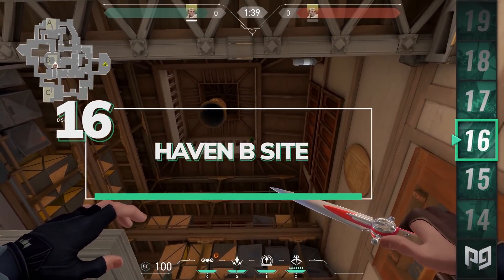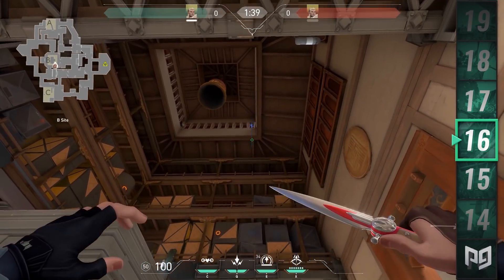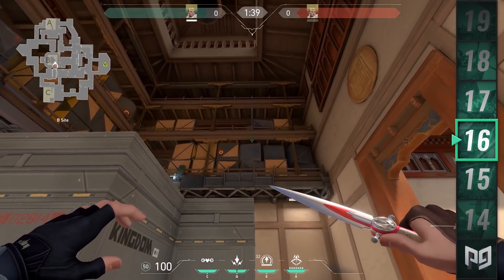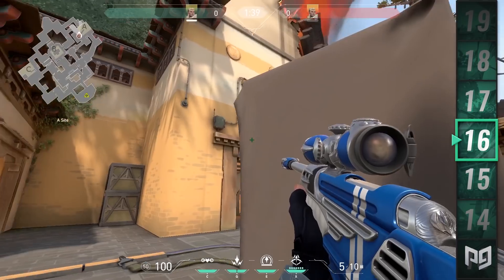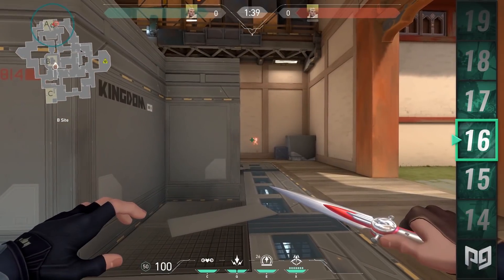Similar to the last one, we're still on B site. Line yourself up with the last window on the right of the roof. Aim in the middle of the window and then the wooden beam above. Two bounces and a full charge will send that one straight onto A site to see close A long. The perfect arrow for retaking A site.